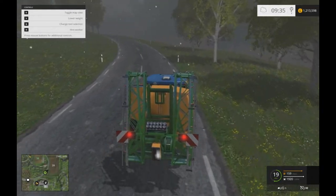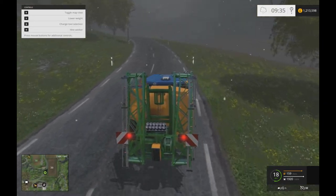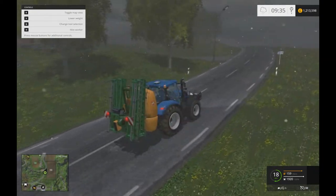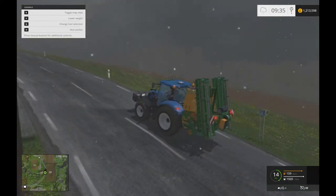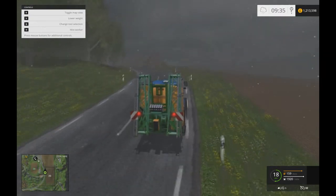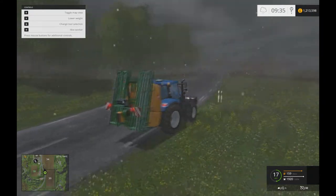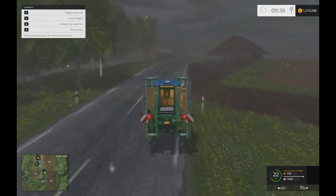Hey guys, Farmer Tom here in episode 4 of Farming Simulator. As you can see, I've just gone and picked up a sprayer - just bought it at the shop and I've gone back to the farm to fill it up. I'm using my little tractor that I bought for the mowing setup.